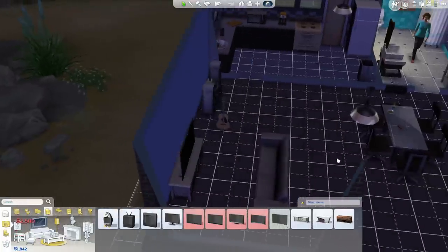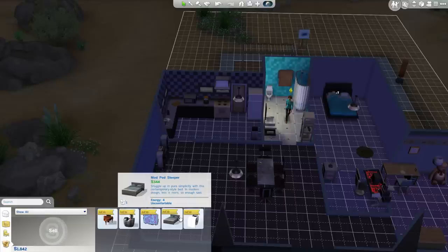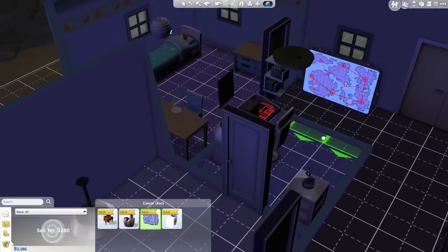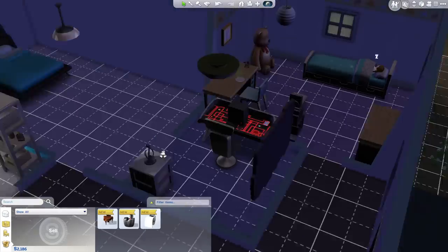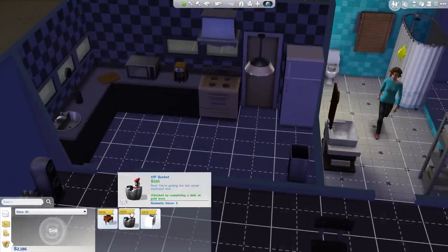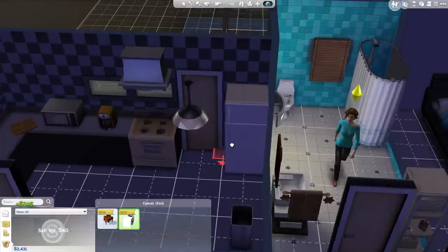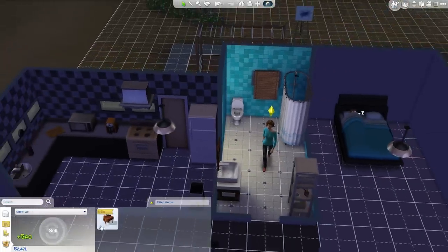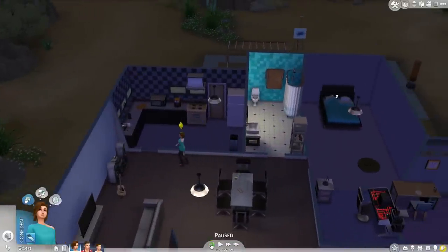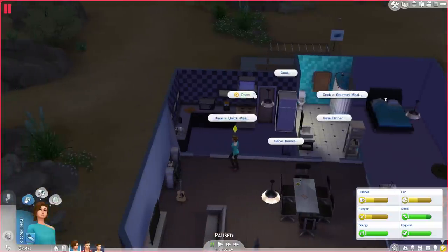We've also got some stuff in here — a bed which we don't actually need, so I might sell it. Got this tactical map thing — let's put that in here. That looks pretty cool, it's like a little study room. Also got a piano for getting Allison promoted, which is pretty sweet. There's a VIP bucket — I'm probably going to sell that. Let's sell this toilet roll too, and we have to keep the piano because she actually needs it. She needs to practice on the piano to get better.